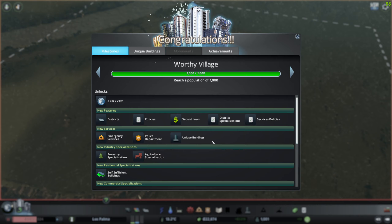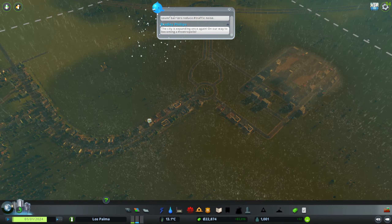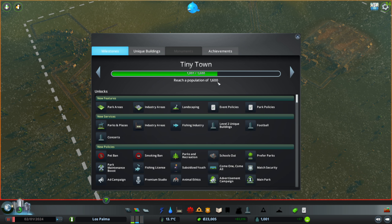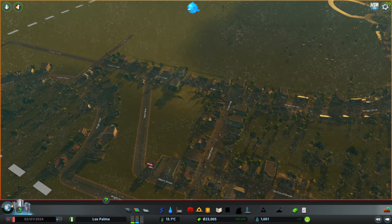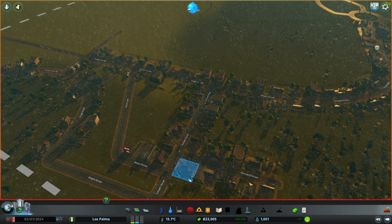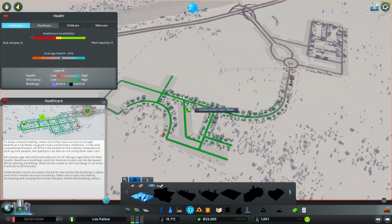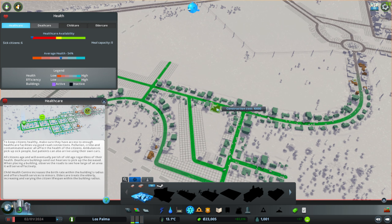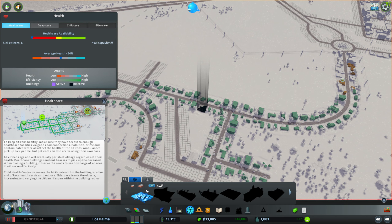We've unlocked quite a few new things. I think the key two things are the police department. I should have checked — look at that, we're almost up to our next thing already at 1600, becoming a tiny town. So what we need to do quite urgently is get a doctor's put in. We've got 23,000 — I think the doctor's is probably an important factor. That reaches all the way up to there, just about reaches that house. I'm going to pop a doctor's in there, that's going to solve all those problems.